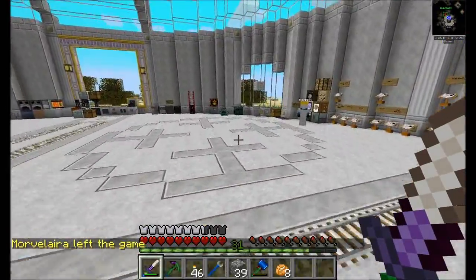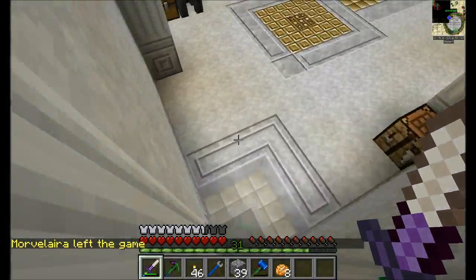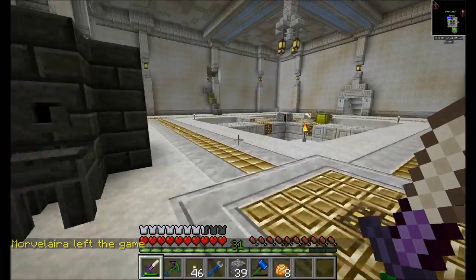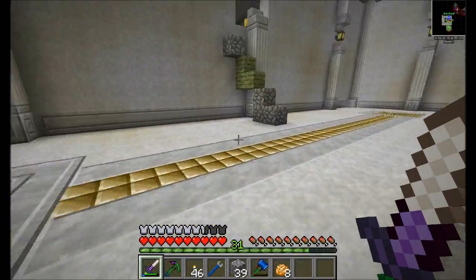So let's run downstairs real quick and check on some stuff, just want to make sure our magma crucibles are operating the way they should be, and then we'll know that we're in good shape. Wow, Soren, this is like the worst staircase ever.